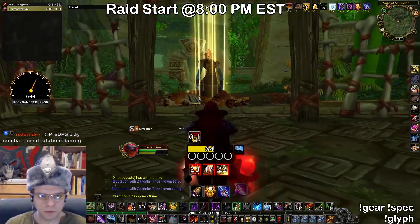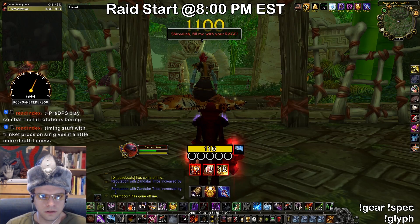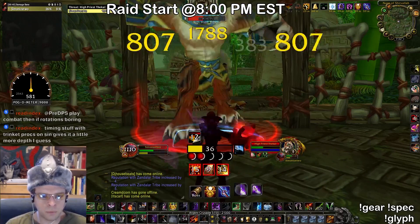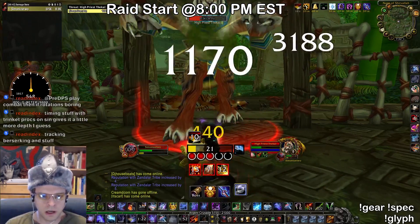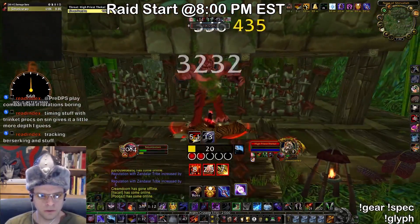We also want to make sure we hit High Priest Theckle last to refresh that Wound Poison timer. I might have actually screwed that up. Nope, we got it right. Because we had Wound Poison on him, he resurrected with half health instead of full health. That's really important for making this encounter easier.